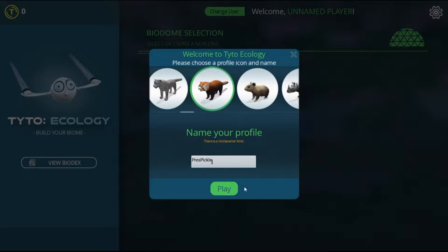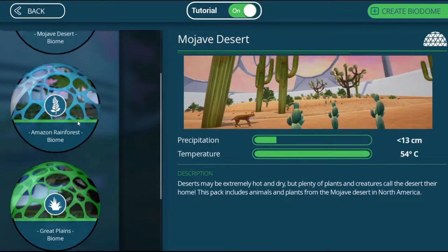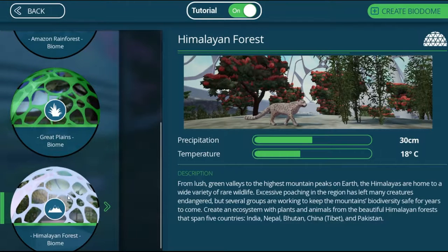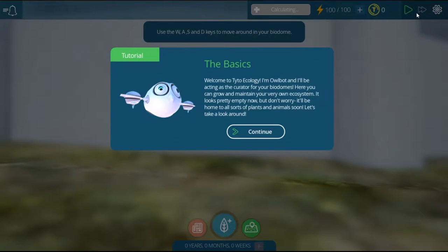Let's hop right in - name your profile, press pickle, and let's get to it. I have the Himalayan Forest expansion pack so I think we should start there. Let's keep the tutorial on just to show you. The tutorial introduces Albert, who acts as a curator for your biodome, where you can grow and maintain your very own ecosystem. It looks pretty empty now but it'll be home to all sorts of plants and animals soon.